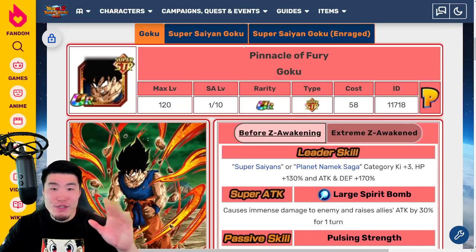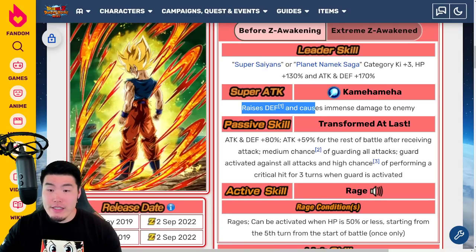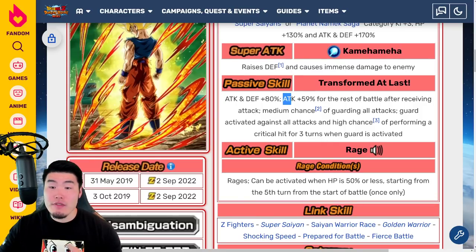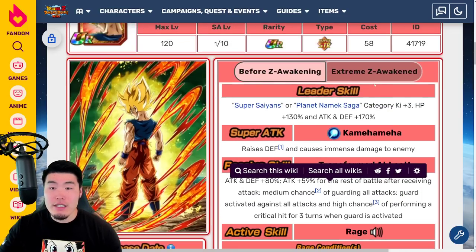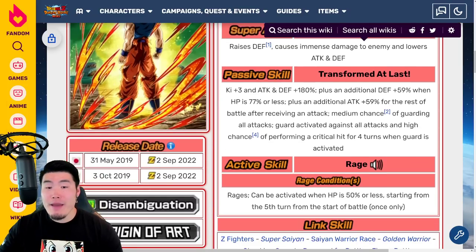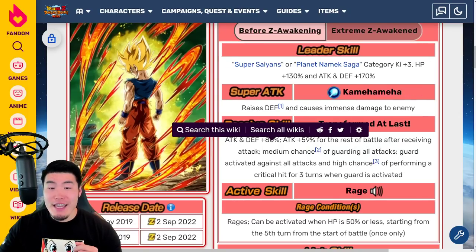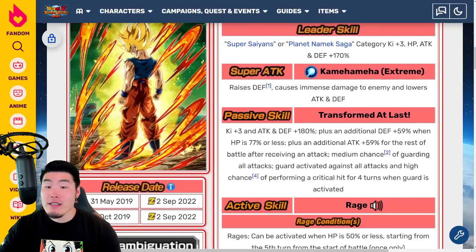Looking at the Super Saiyan Goku form: before the EZA, his super attack raised defense and caused immense damage, and passive was Attack and Defense plus 80%, Attack plus 59% for the rest of the battle after receiving an attack, medium chance of guarding all attacks, guard activated against all attacks, and high chance of performing a critical hit for three turns when guard is activated. With the Extreme Z Awakening, the super attack now also lowers Attack and Defense, and passive becomes Ki plus 3, Attack and Defense plus 180% — a massive jump from 80% — plus additional Defense plus 59% when HP is 77% or less.